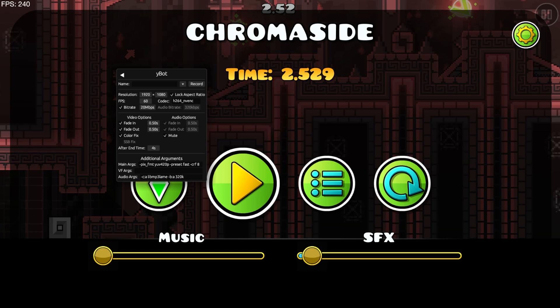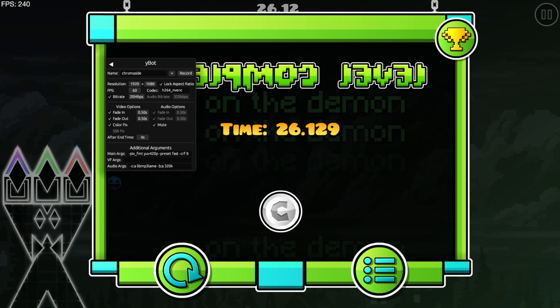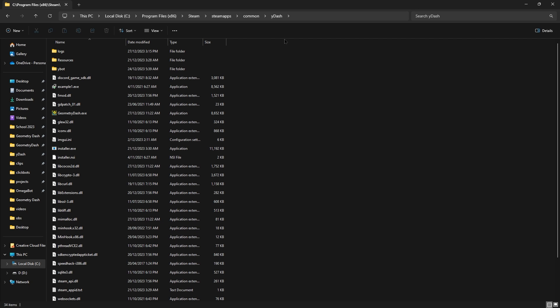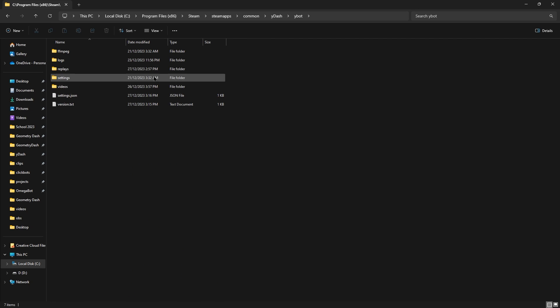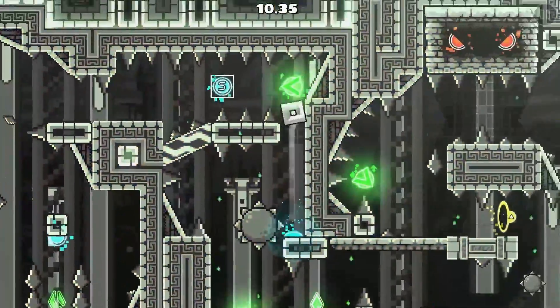As a final note, not only is Ybot capable of botting levels, but you can also record them as well. The render tab available in Ybot Pro allows you to record a perfect showcase of any level, and it works with platformer mode as well. You simply put in the macro name here, choose all the settings you need — resolution, FPS, bitrate, fade in, fade out, colour fix, and arguments — and then click record to start showcasing. It'll seem to be a grey screen, but don't worry, it is rendering the showcase. Once you're finished, you can simply close the game, go to your Geometry Dash folder, navigate to Ybot videos, and you'll see your showcase there. And now you have a perfectly rendered showcase of the level you just tasked.